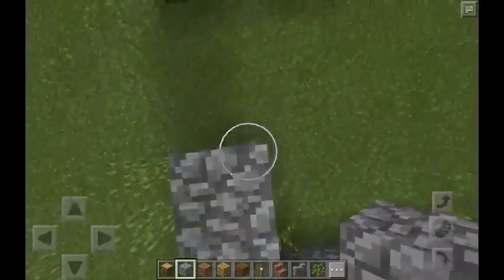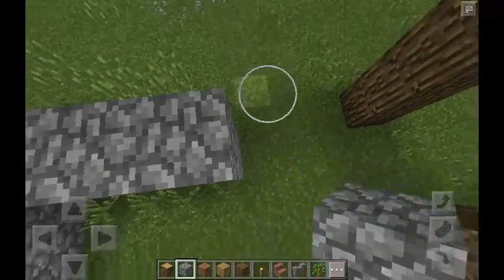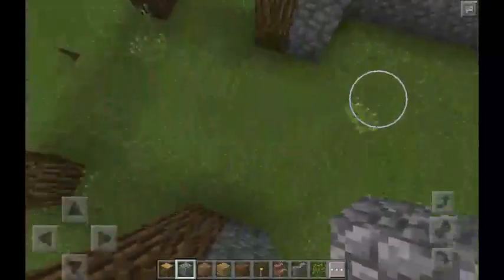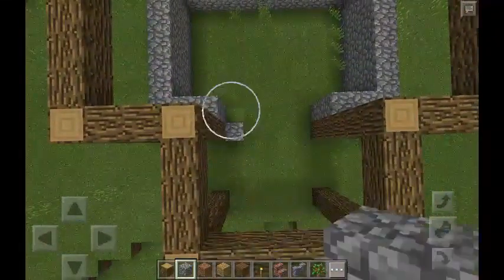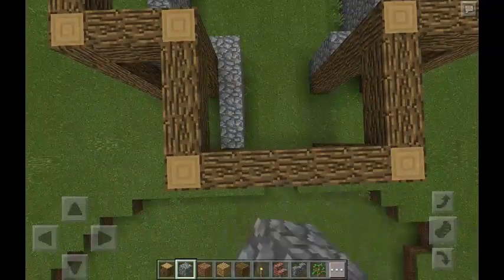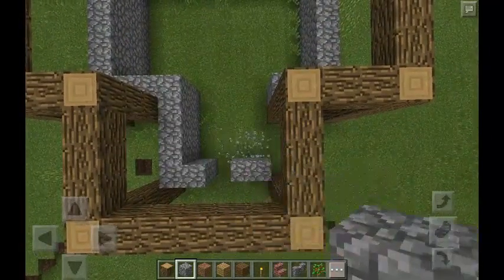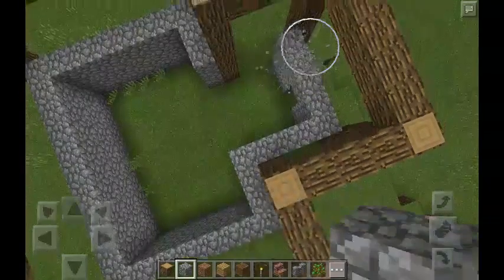So if you're doing it in survival, you've got to get all the materials. I'll put the number of materials you'll need in the description. As we finish up the outline, make sure where you open it up for the entrance, you leave one spot open and put one step in there — two spots — to leave room for a door.